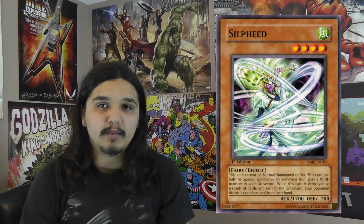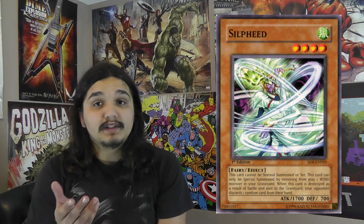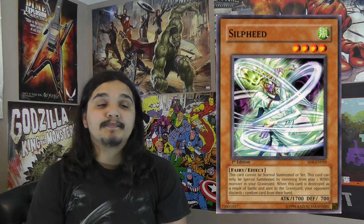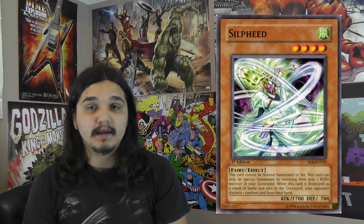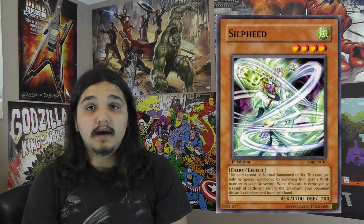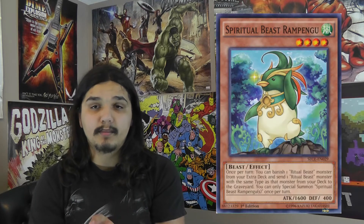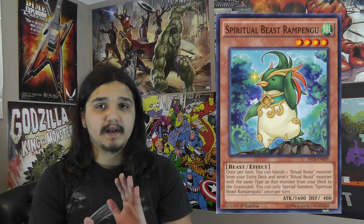Anyway, back to Ritual Beast, which is what I'll be using Sylphide for. The deck has a consistency issue, but Sylphide opens up one more possibility to start off with a good hand. The good opening hands would be Ritual Beast Tamer Elder and Spiritual Beast Kanahawk. Also Elder and Rampengu. You could also replace Elder with Iteli because Iteli can bring out Elder for either Kanahawk or Rampengu, though it's not the most optimal play, especially with Rampengu.